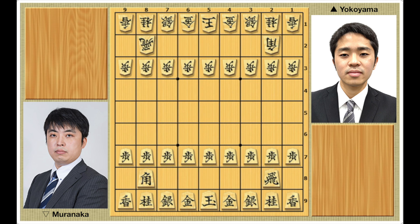This game features an opening that was popular among shogi professionals about 20 years ago, but rarely appears in the latest professional games. Yokoyama begins with pawn to 7-6, pawn to 8-4, rook to 6-8 — going for 4th file rook right away. With this move order, Yokoyama retains the option to exchange bishops after Muranaka plays pawn to 3-4, but in this game he proceeds with pawn to 6-6, which transposes into regular 4th file rook.